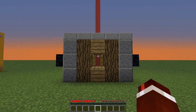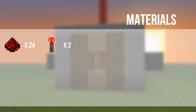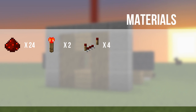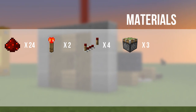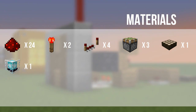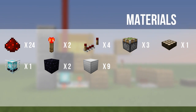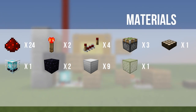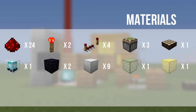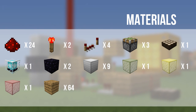Now I'm going to show you how to build this. The materials you are going to need are: 24 redstone dust, 2 redstone torches, 4 redstone repeaters, 3 sticky pistons, 1 daylight sensor, 1 beacon, 2 obsidian, 9 blocks of iron, 1 green stained glass, 1 yellow stained glass, 1 red stained glass, and 64 blocks of your choice.